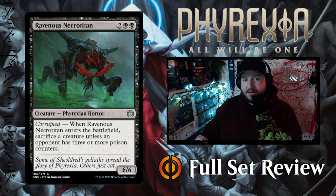Then we've got Ravenous Necrotitan — two black black for a 6/6 Phyrexian Horror with Corrupted. When Ravenous Necrotitan enters the battlefield, sacrifice a creature unless an opponent has three or more poison counters. So you can play this on turn four if you have something to sacrifice, or if you've managed to get your opponent to three poison counters you can play it without sacrificing anything. I like that.